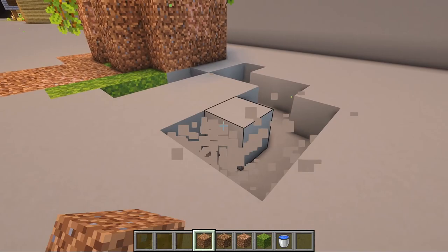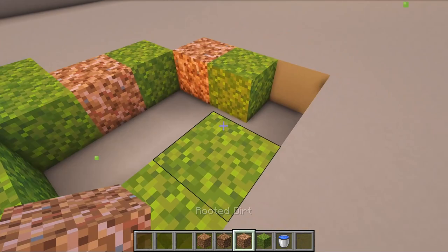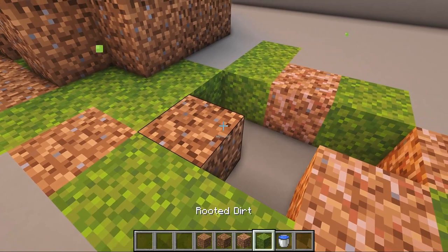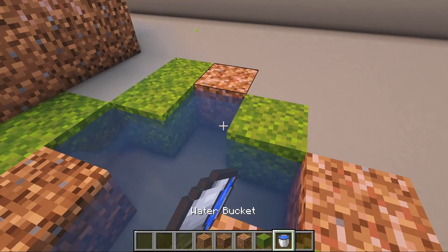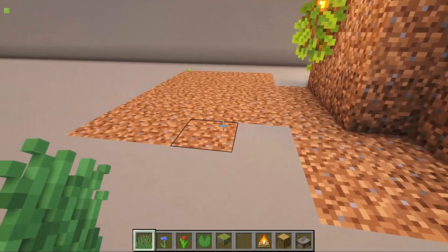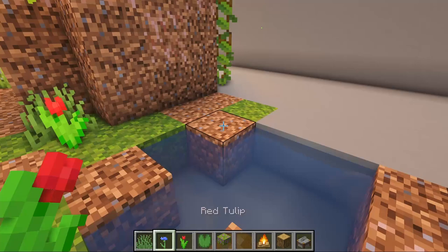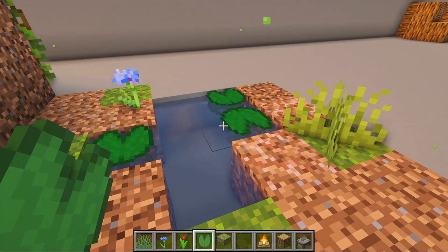On this side of the house we will add a pond. Create a little perimeter around the water using a mixture of blocks: coarse dirt, rooted dirt, dirt and moss blocks. Add grass and flowers of your choice, lily pads on the pond, a couple of azalea bushes, and a campfire too.